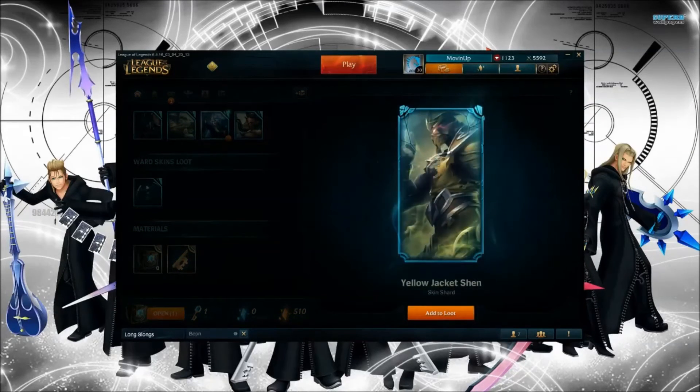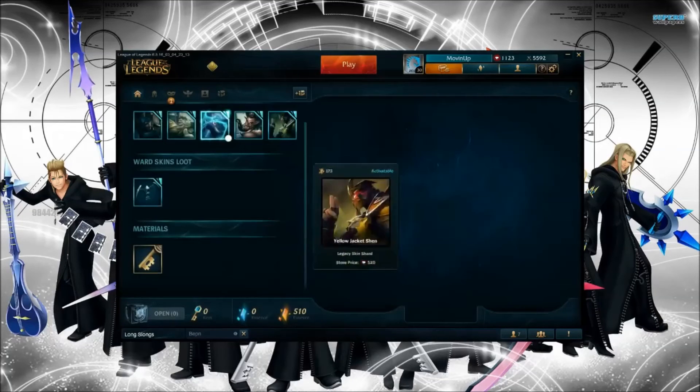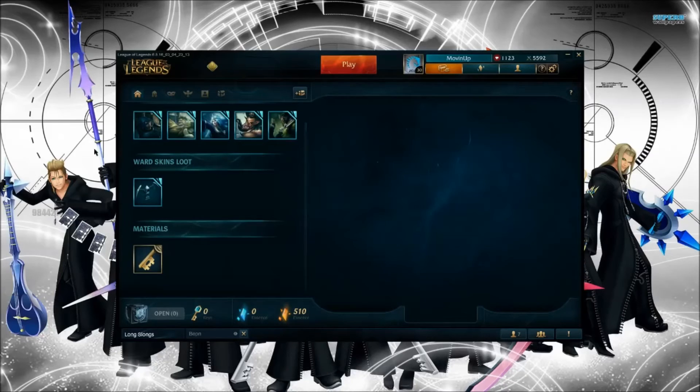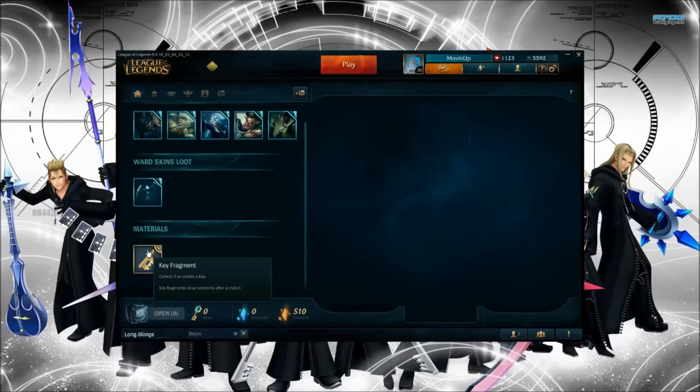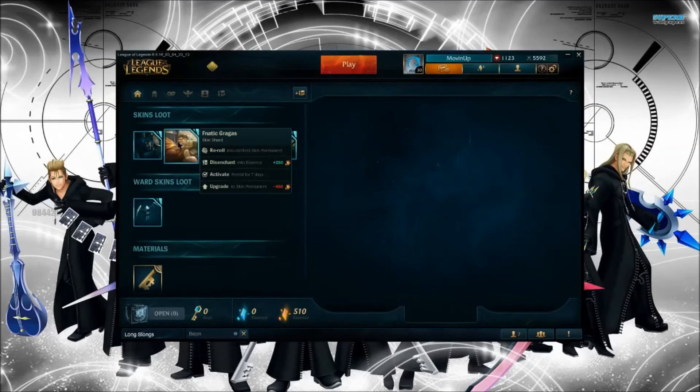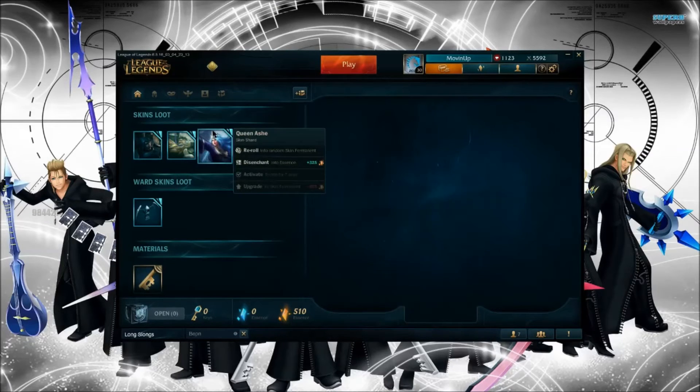Last chest is Yellow Jacket Shen — cool skin, and I've been playing a lot of Shen lately, more jungle than anything else. Up here you can see everything you've got: five skin shards, a ward skin, and a key fragment I earned from an earlier game. You can get three key fragments to craft a full key.